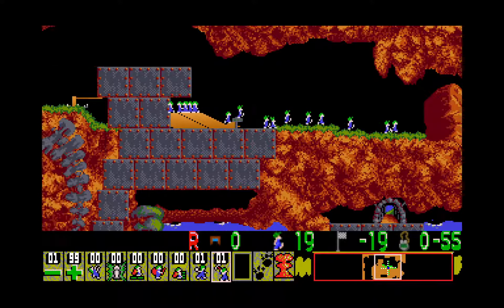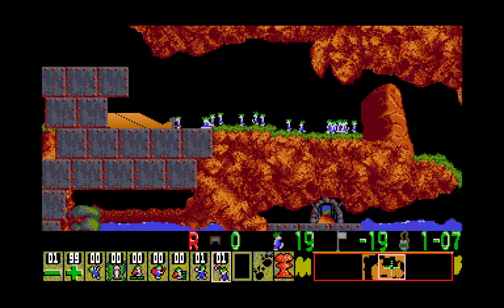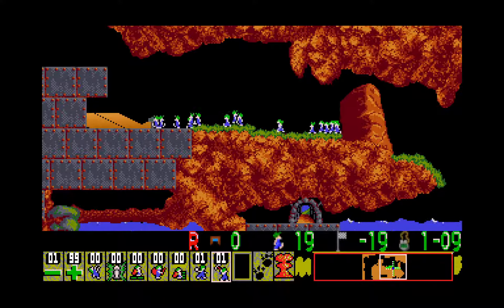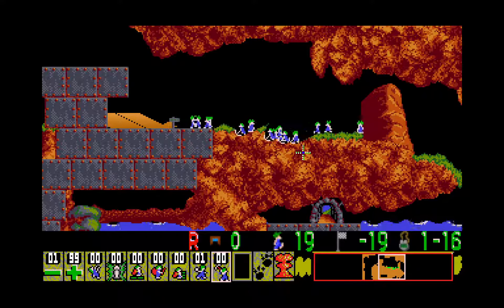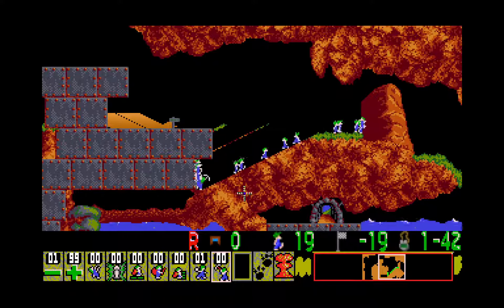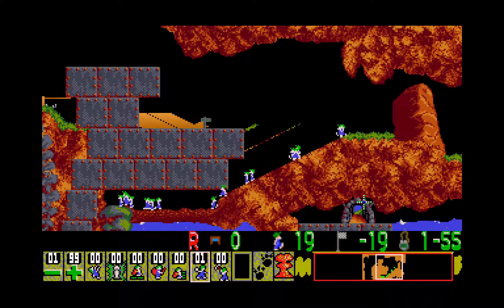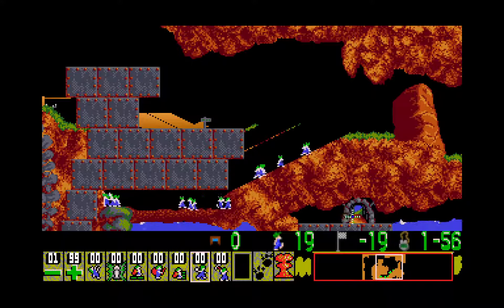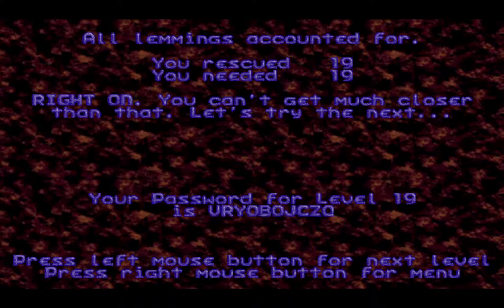Then we go ahead and mine over here. The miners going to the left will cancel out the miners going to the right. And then finally we bash to the right to get to the exit — and that's it. I definitely remember this one being a really, really good one. I was definitely amazed at the puzzle here with this special gimmick that hadn't been seen before.